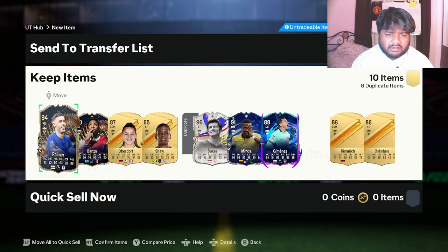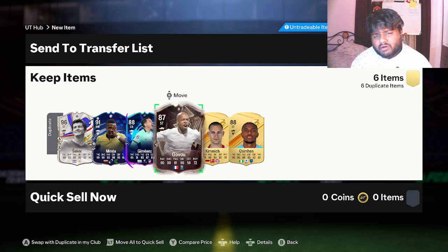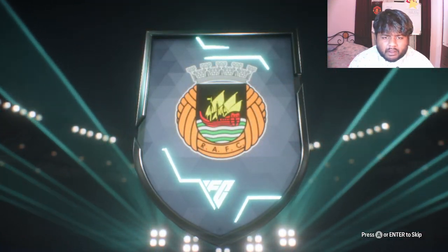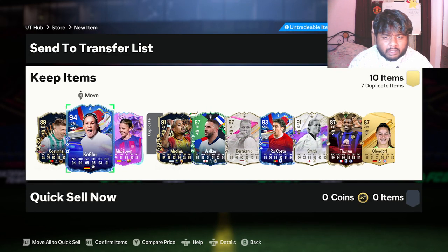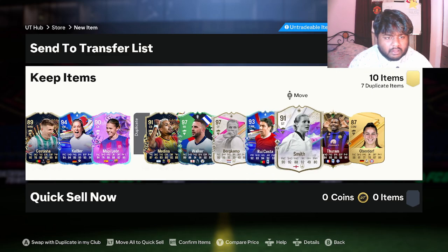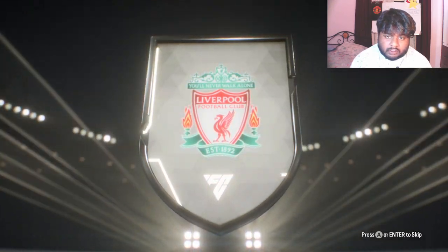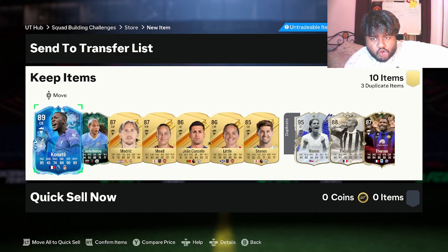Pack number eight - I think it's pack number eight, I could have lost track. According to my brain cells, which are not running at high accuracy, pack number eight is looking disappointing. We'll move on to pack number nine. Who is this? I'm getting people I don't even know. The number of duplicates here is making my head spin. Pack number eleven - there's an icon! It's Konate and an icon Ham. I think we already have both of them.